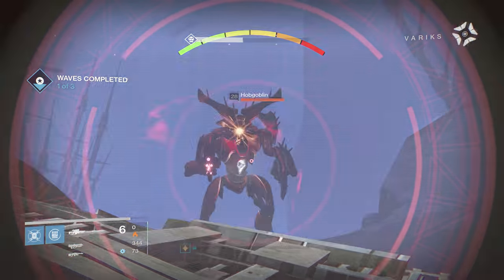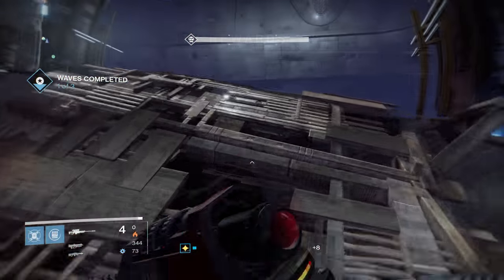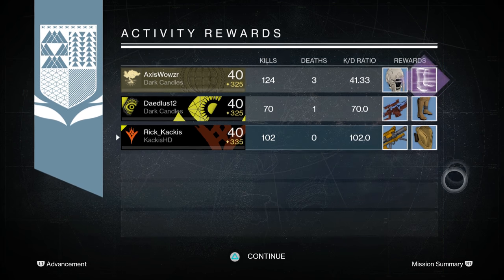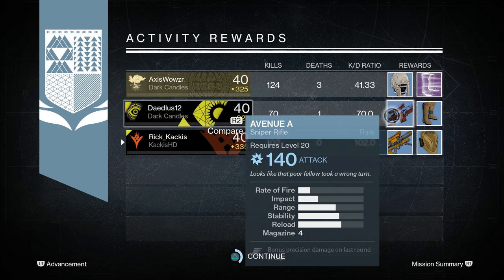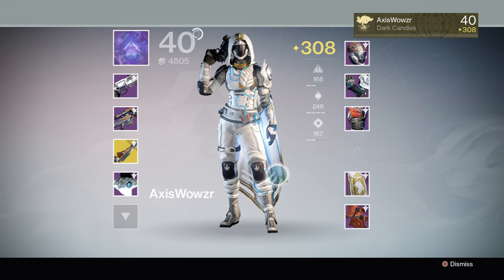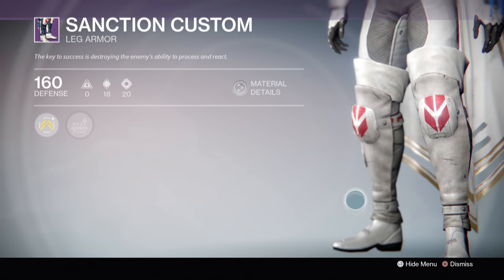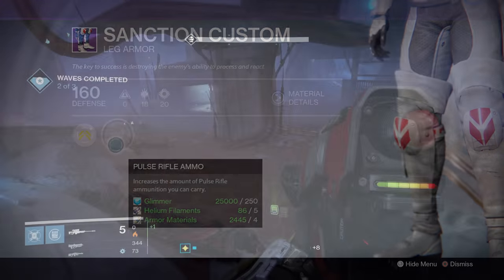Furthermore, you can actually get legendary Year 1 engrams. One of our teammates got a legendary engram for boots that was Year 1. Although it doesn't say decoherent engram or anything different - it still just says legendary engram - when he decrypted it he got Year 1 boots. This is absolutely huge because it means you can also get Year 1 primary legendary engrams, heavy legendary engrams - all of that stuff is available by doing this.